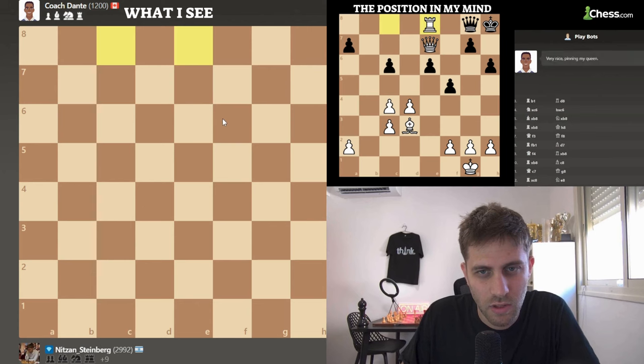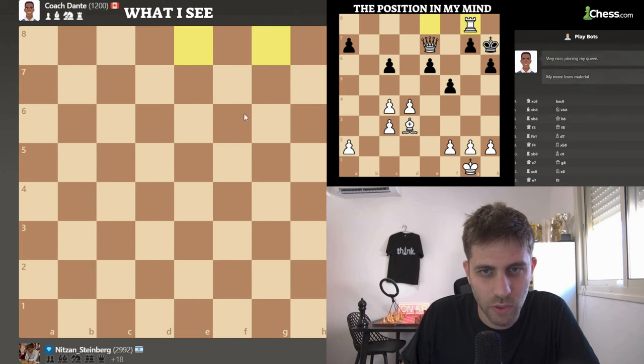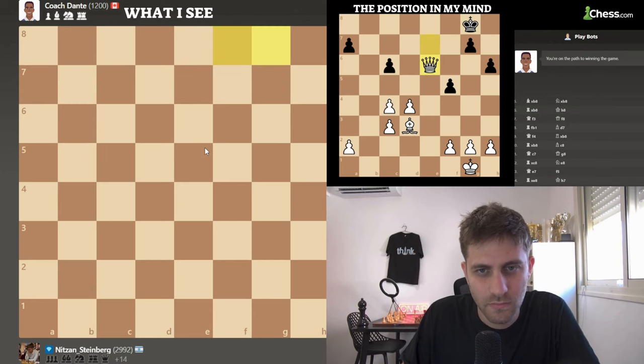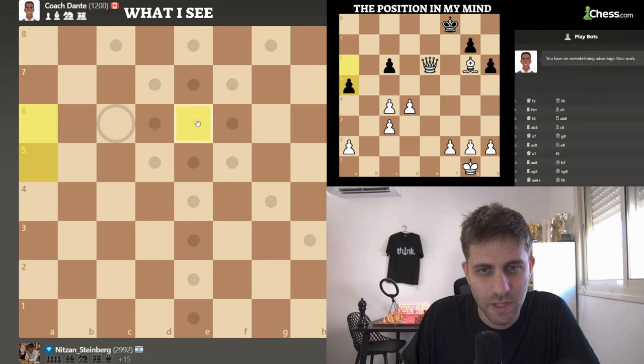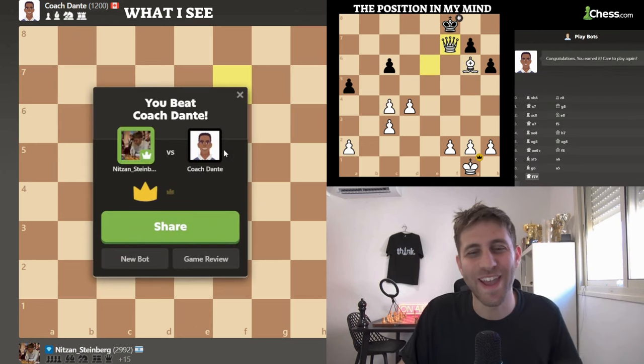Thank you for the queen. I'm taking the pawn. I'm playing bishop takes f5. Bg6. And queen f7 — checkmate on the board.